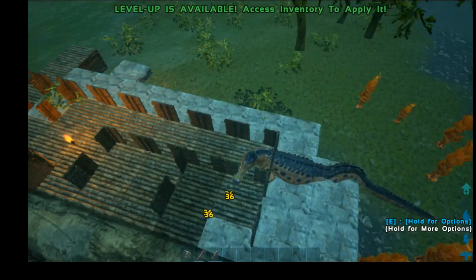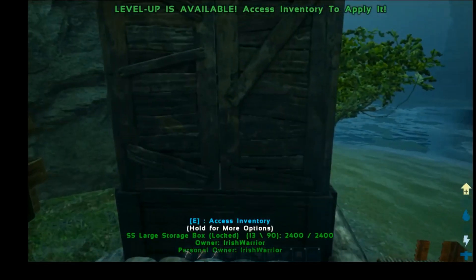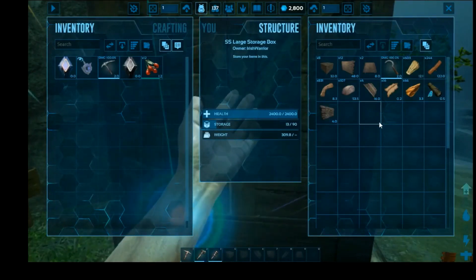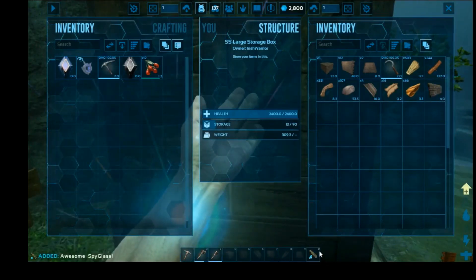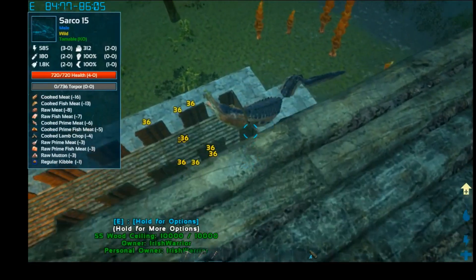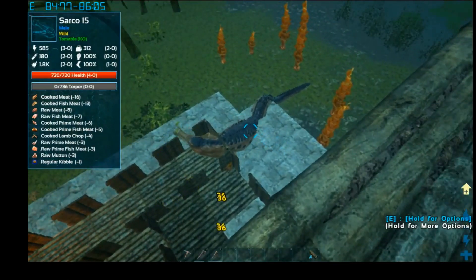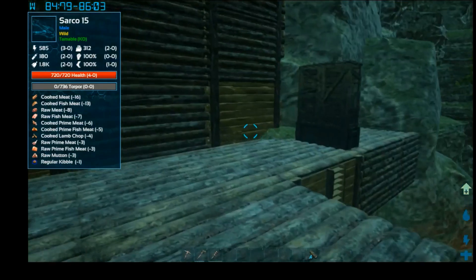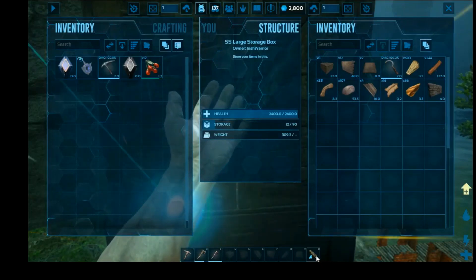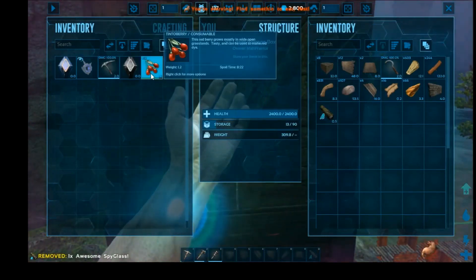Right now I've got to worry about you — I don't know how big you are. I'll put my spyglass in here. Just not carrying things I can't afford to lose. You're just a little one — okay, I'm going to make a bow and kill this guy. He's not the one that was bothering me before but he needs to die.